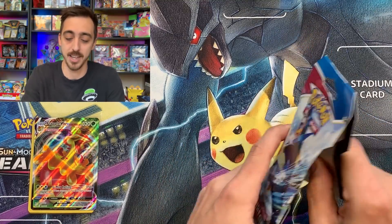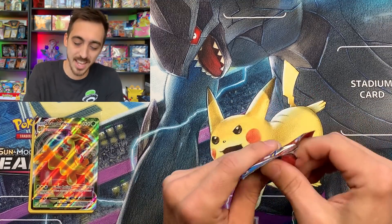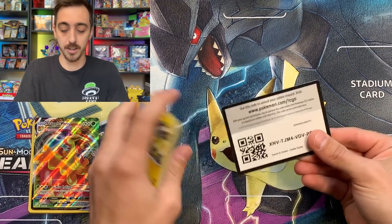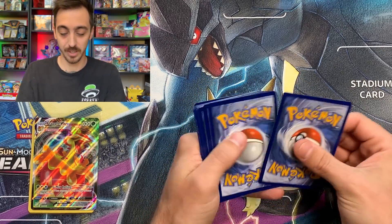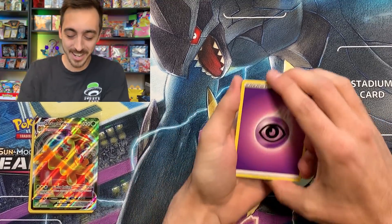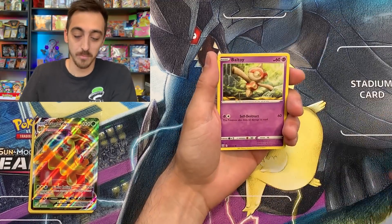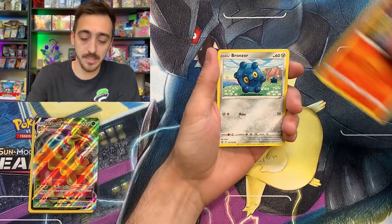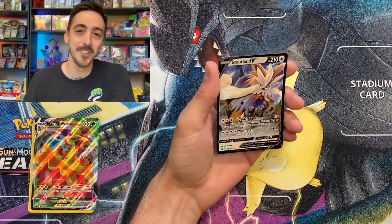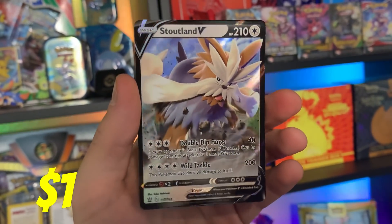One more pack of Battle Styles. One VMAX pull already from Battle Styles, so I'm happy with that. Then we gotta get into the Shining Fates — try to add some shinies to the binder. Code card. Psychic Energy. We got a Bisharp, Weepinbell, Phoebe, Electabuzz, Baltoy, Galarian Sableye, Bronzor, Murkrow in the Cemetery for our Reverse, and a Stoutland V for our Rare. Not bad — two hits out of three Battle Styles blister packs.